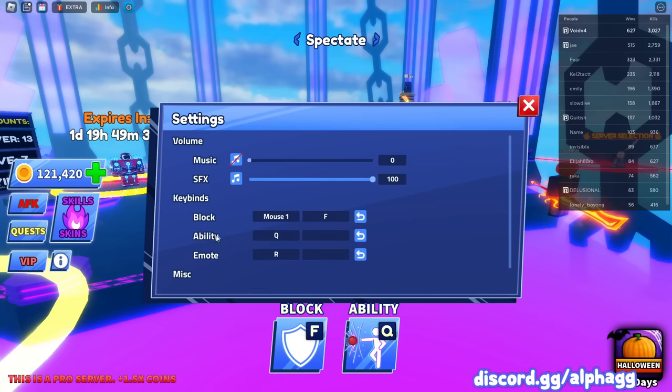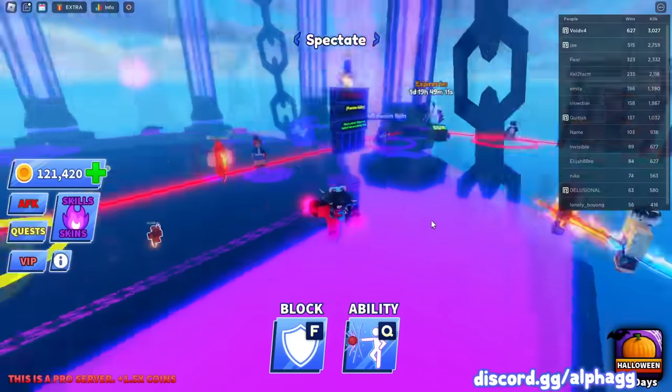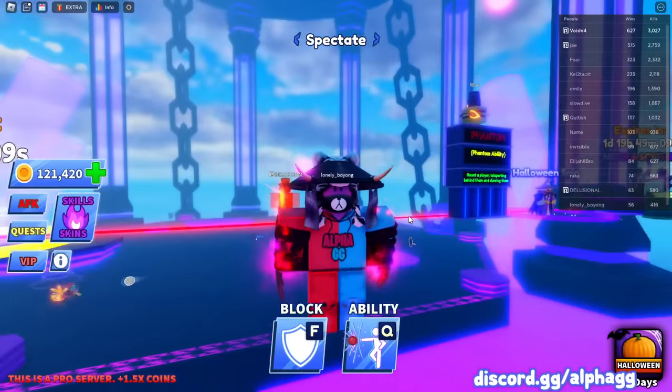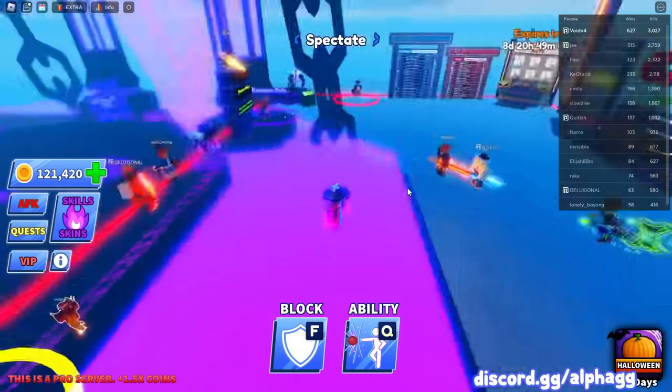These are my current keybinds — I unbound my ability from mouse 2. That's the one bad thing about not using shift lock: you can't use mouse 2 for your ability, which a lot of people like to do. Many people also use mouse 1 and mouse 2 for blocking so they can click really fast between their two fingers, but you can't use mouse 2 for any keybinds without shift lock because you need your right mouse button to move the camera.